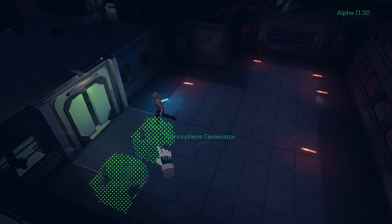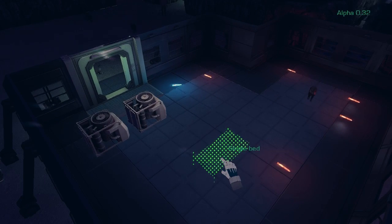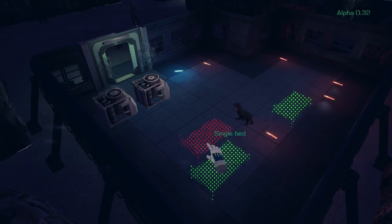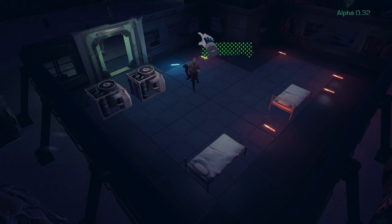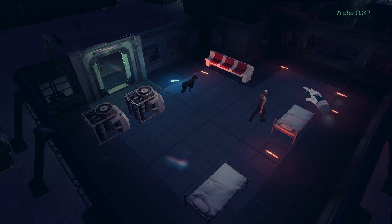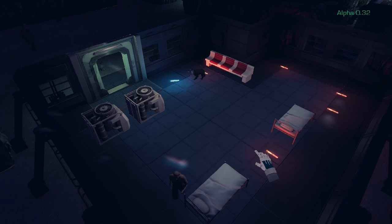You'll want to build some atmosphere generators, otherwise everyone in your base will asphyxiate. These generate warm hot air — you'll see it start pouring out the top. And build some beds, otherwise you'll get people falling over and dying from exhaustion. Couches are also good — they help them rest, help them psychologically. You can see the colonists already coming in because they're interested in being in this room.